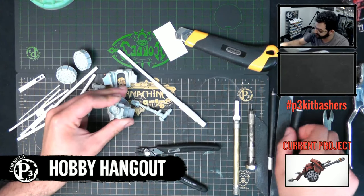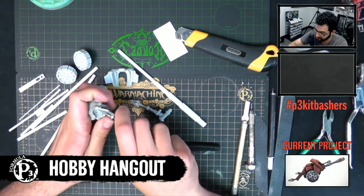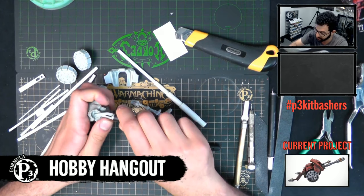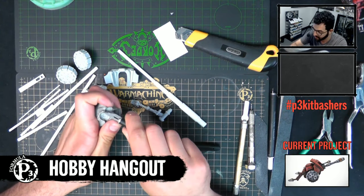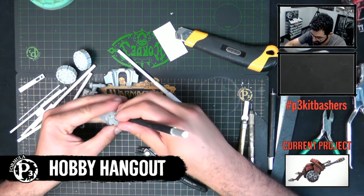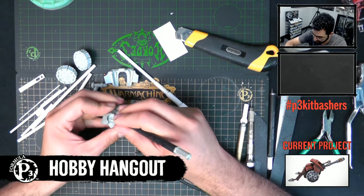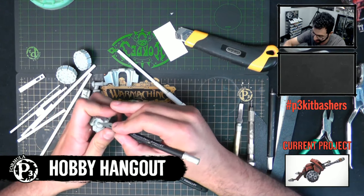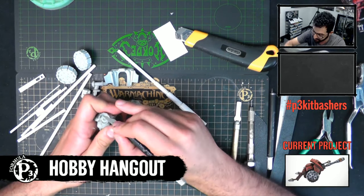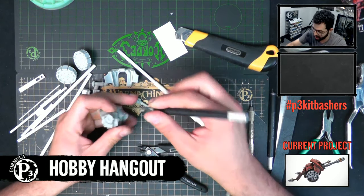Evan, what are your favorite things to build? I'd say hard surface objects - things like guns or vehicles. I also like scratch building robots, but I think that's for a different conversation. Evan on the side makes some really, really cool robots. They are very neat. After you're clipping, you're just scraping off the excess with a plain exacto knife.